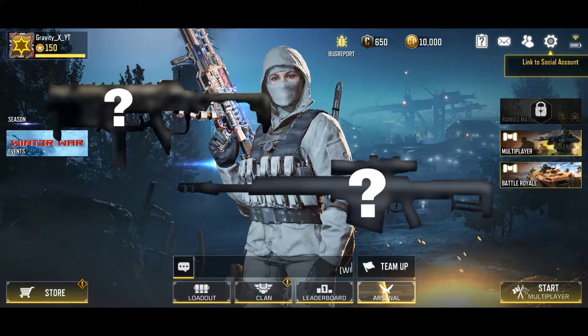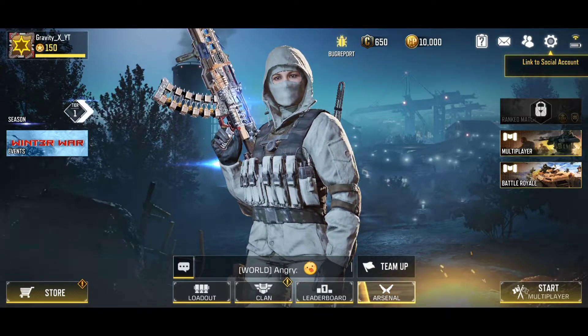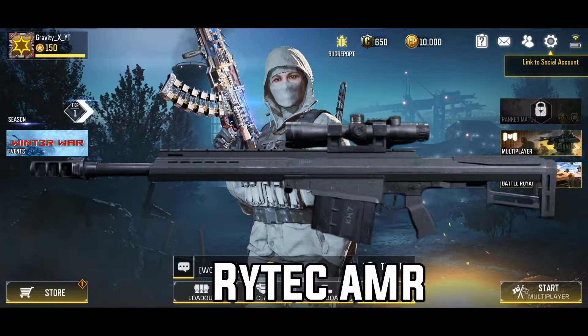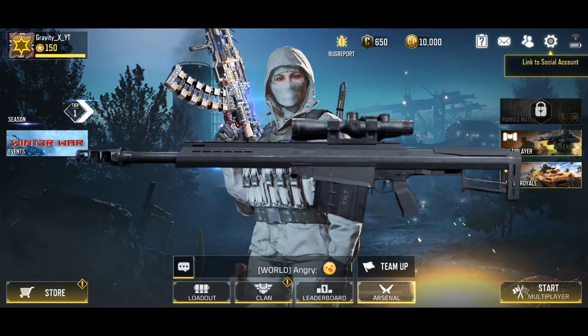In this video, I'm going to introduce the two new guns you're going to get in Season 6. The two new guns are a new sniper rifle, the Ritex MAR, and a new SMG, the MX-9. So first up, let's check out the Ritex first.